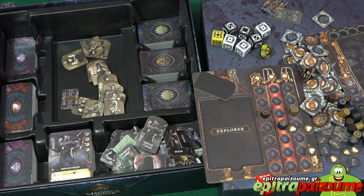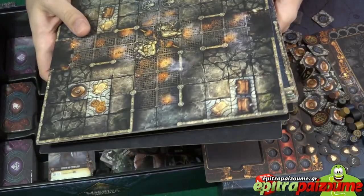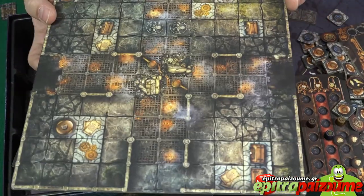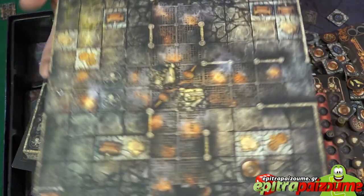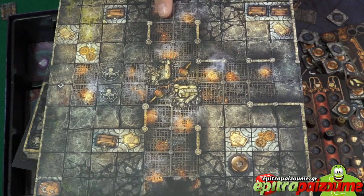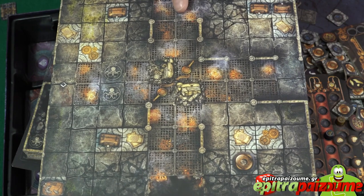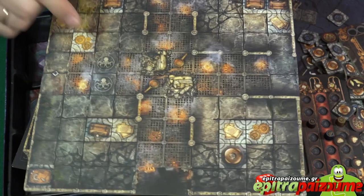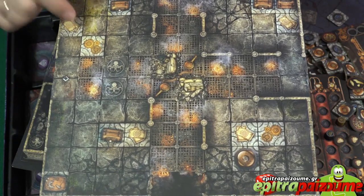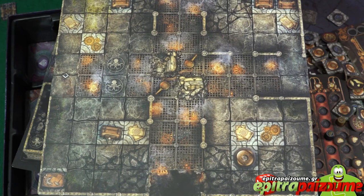My favorite part is all these tiles, which are double-faced tiles with truly amazing art. You can see cracks on the floor, some metallic grid to use as a corridor, some fires beneath, some chests, and spots to interact on the map tile. Look at the shadows and the light — how they play games with the tile. The aesthetics are amazing.